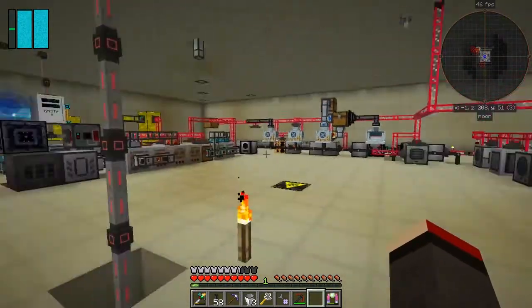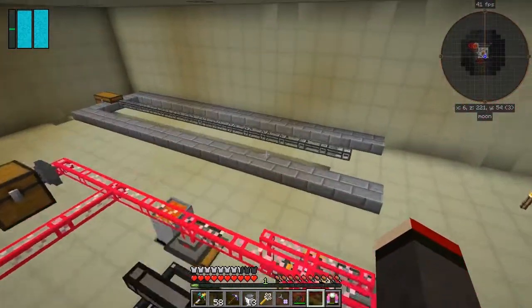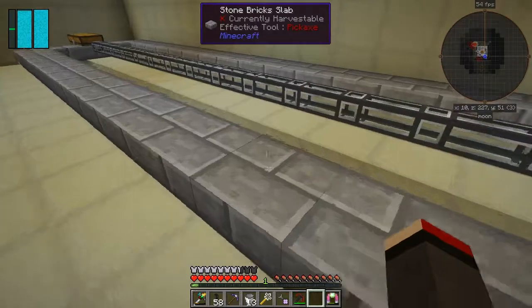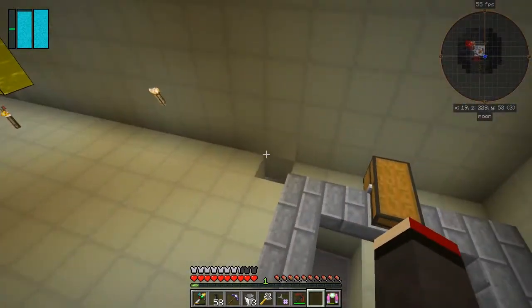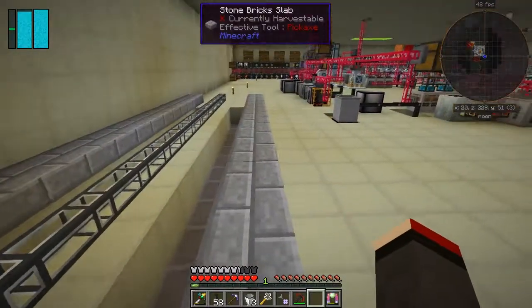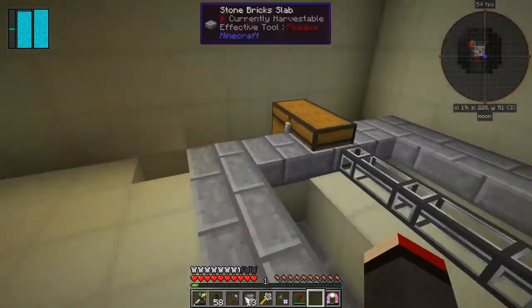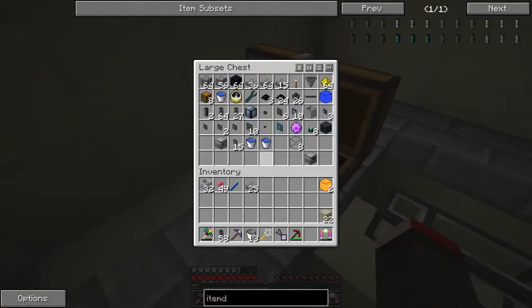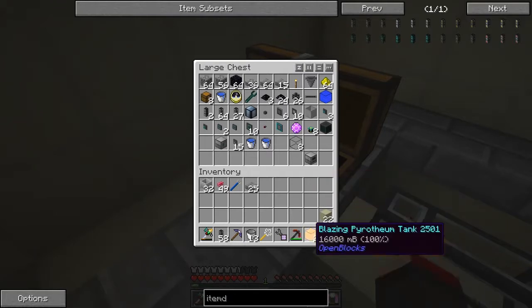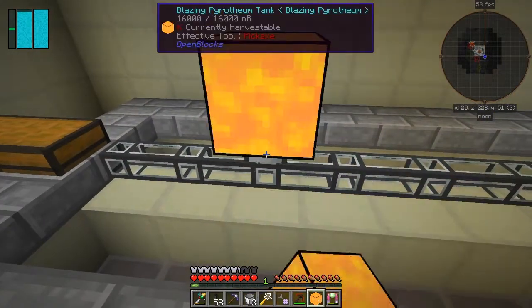It's in the usual place for Bedrock — over here. As you can see, I've knocked most of this down and set up two channels. This should be 16 blocks long, and I've put around here some stones and a hardened fluid duct — we need a hardened fluid duct. Let me get into this chest; I've got Blazing Pyrotheum here, so let's put this down.